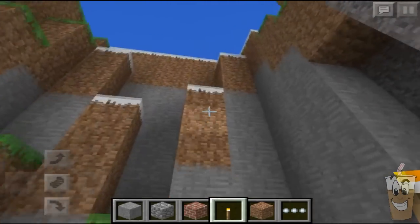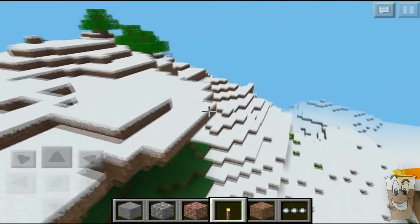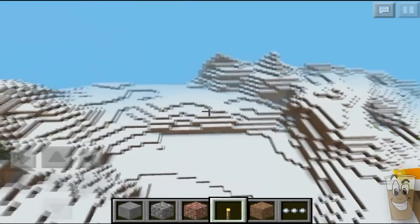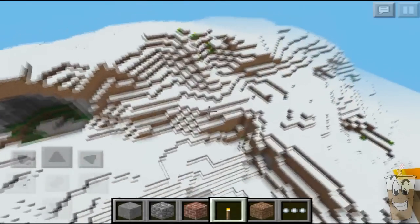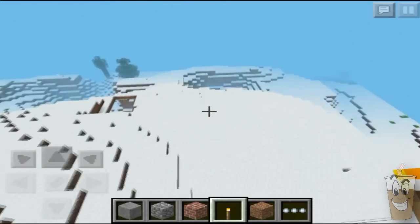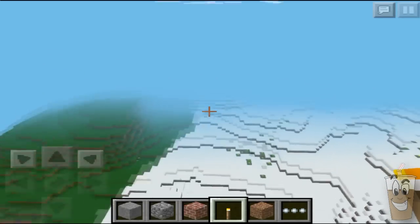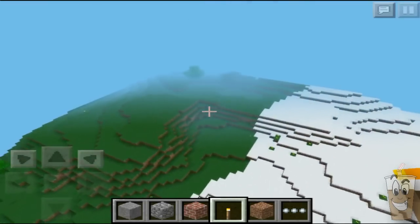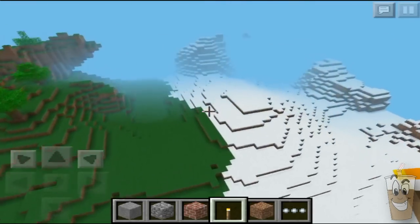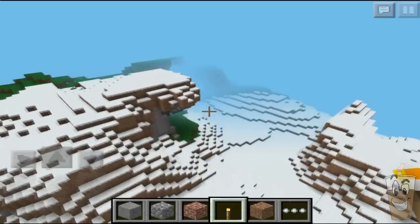The rest of the seed, as I said, is rather flat. There are a few decently interesting parts with the extreme hills, but we do have a mostly flat snow biome to the left side of the cool stuff. To the right side it turns more into a grassy area, at least in some parts of it.